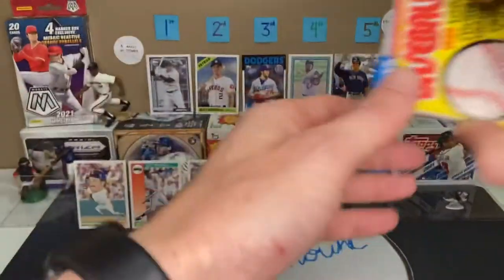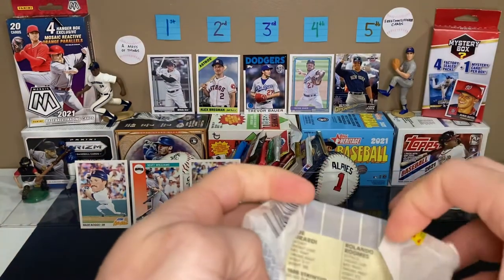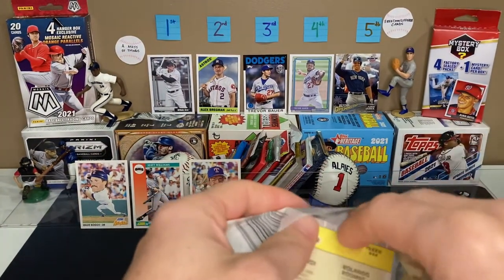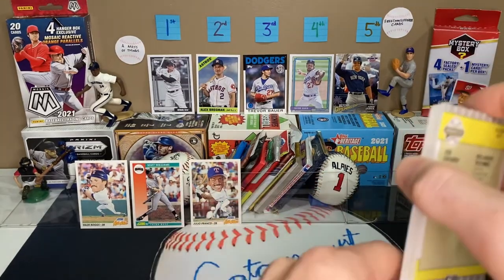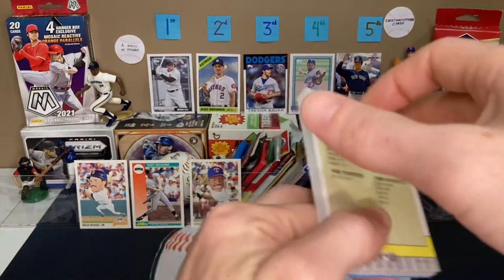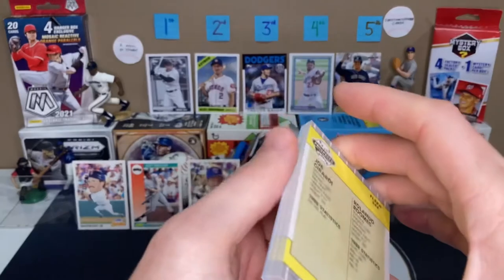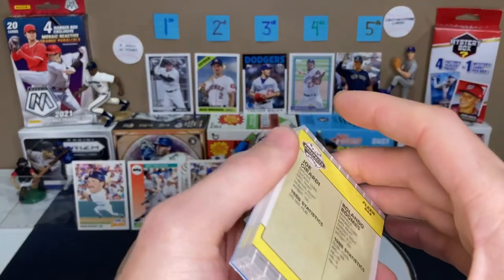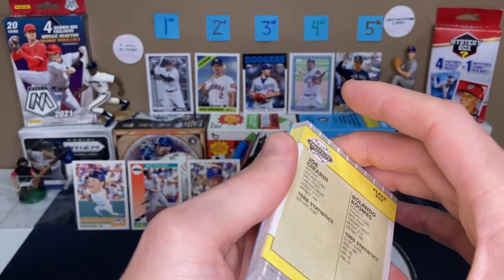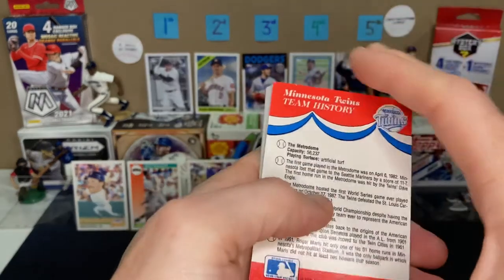Now onto the 89 Fleer. With the error cards, you have to look at the card and determine if it's the one you're looking for. There's one where the player has something written on his bat that shouldn't be there. There's another where there's an advertisement on the back for a cigarette company that also shouldn't be there — just things that shouldn't be on the card but are.